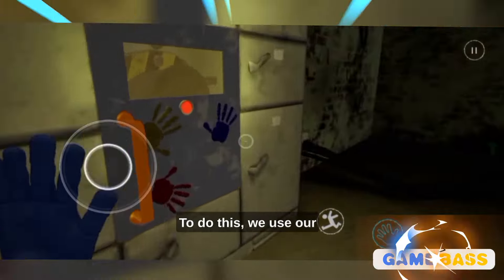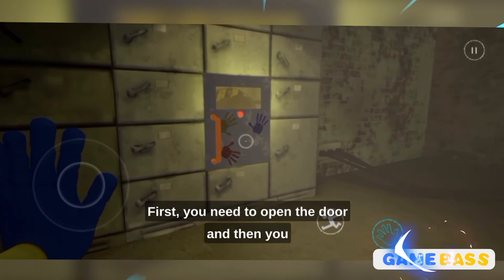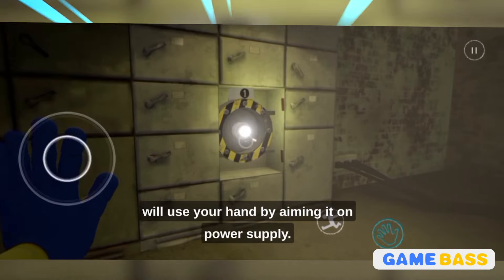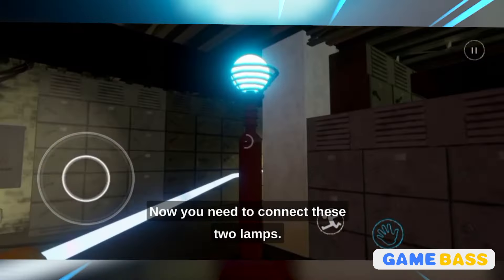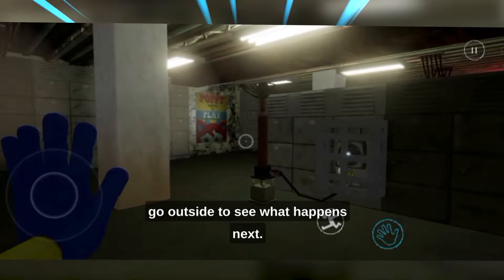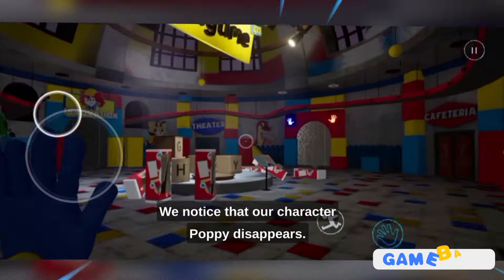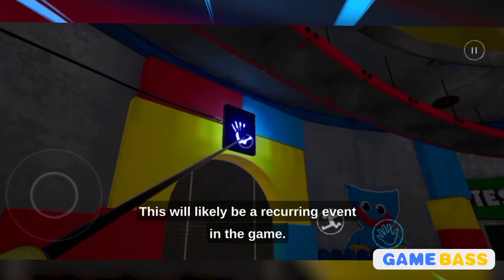Once inside, we need to connect our power supply from the power grid. To do this, we use our hand to connect the lamps. First you need to open the door and then aim your hand on the power supply. Now you need to connect these two lamps. After completing the power supply, we can go outside to see what happens next. We notice that our character, Poppy, disappears — this will likely be a recurring event in the game.